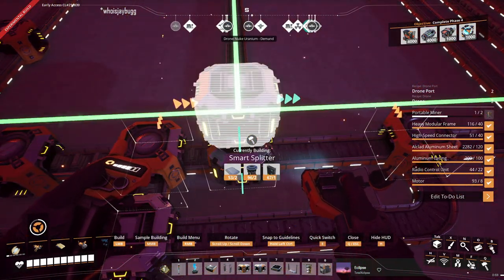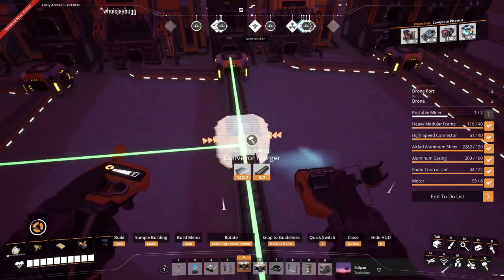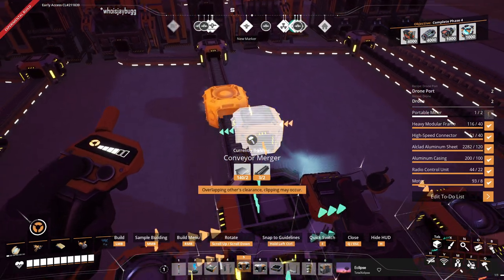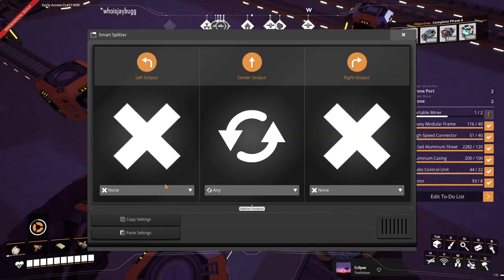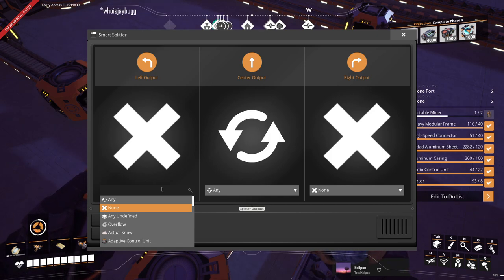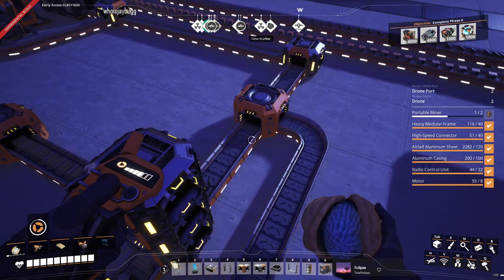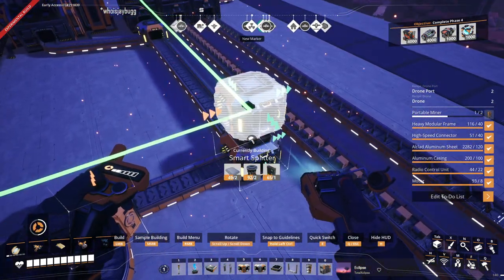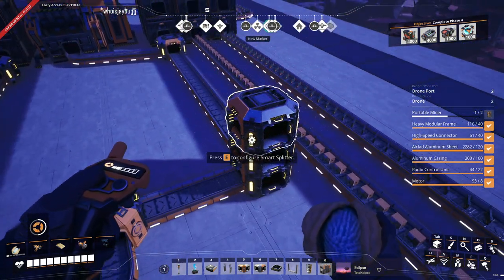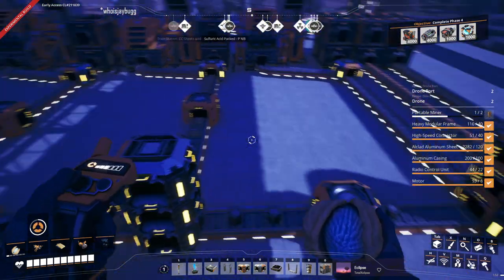Then I guess we could just do it again — merge. On this one we want the left to be encased beams, and the center to be any undefined. And that should be — whatever's left is whatever's left.